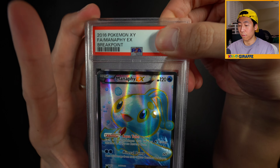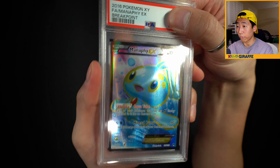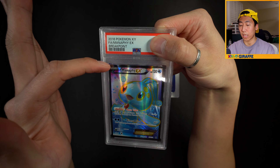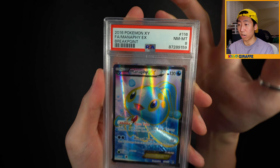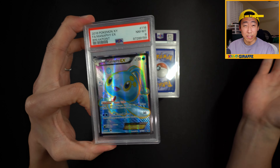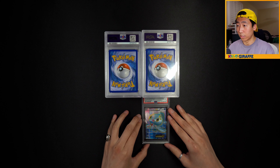Starting with the first one - we have a Manaphy EX from Breakpoint. This is a full art. I love these textured full arts from the XY era. Some of these XY cards, especially the texturing on the edges - the texture kind of bleeds over. I don't know if that'll be considered damage. It's a PSA 8, which is kind of what I was expecting with a lot of these full arts.